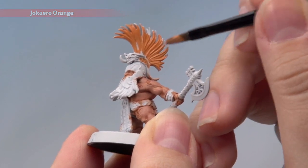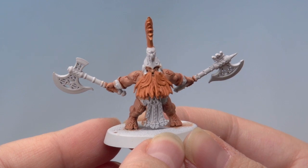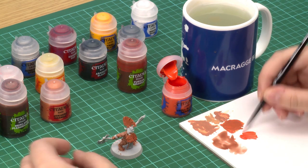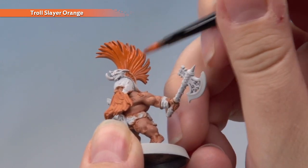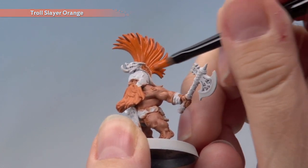Try not to get it on any of the bits you've already painted. With the base coat now applied, the next thing we're going to do is really build up that bright orange colour for the hair with a layer of Troll Slayer Orange. Using my medium base brush, apply it in exactly the same way as the base layer — all over the hair getting it into all the recesses. You will need two thin coats to get a nice even finish.